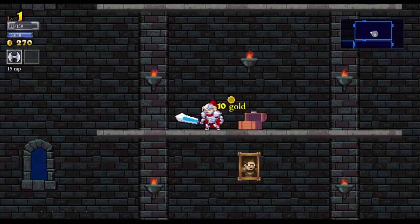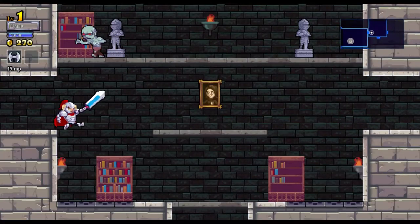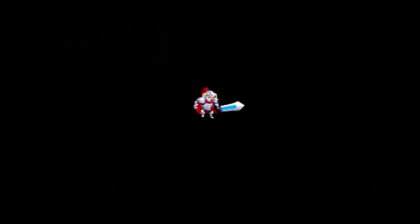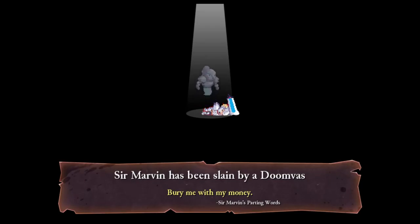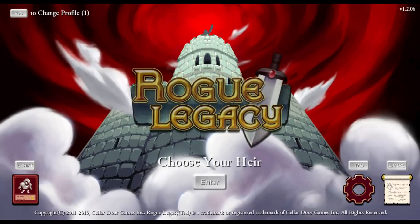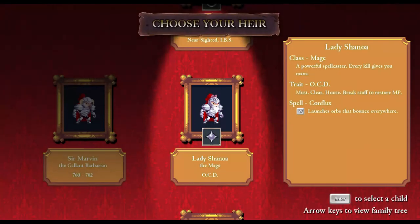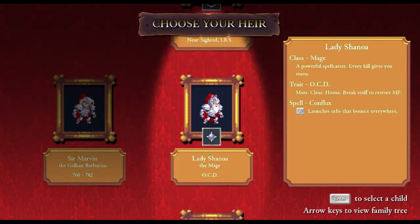Hopefully you can see there's a hundred gold there — stuff like that usually happens from chests. Sir Marvin has been slammed by doom vibes. 'Bury me with my money' — Sir Marvin's parting words. And yeah, that's pretty much it for the game. I could see myself doing some let's plays where it lasts five minutes or whatever.